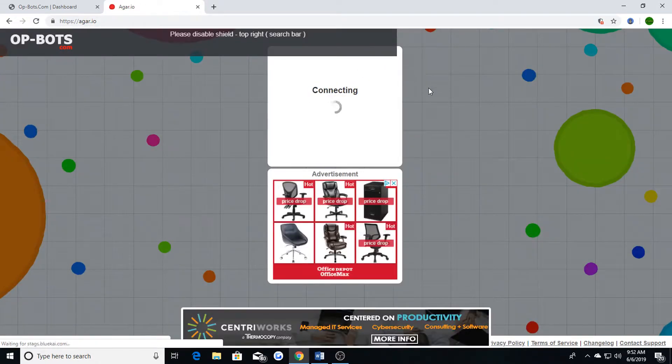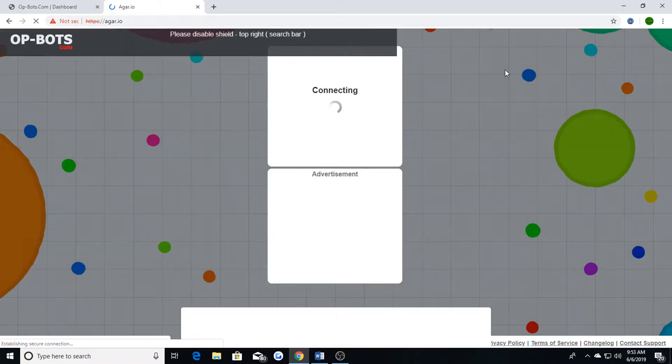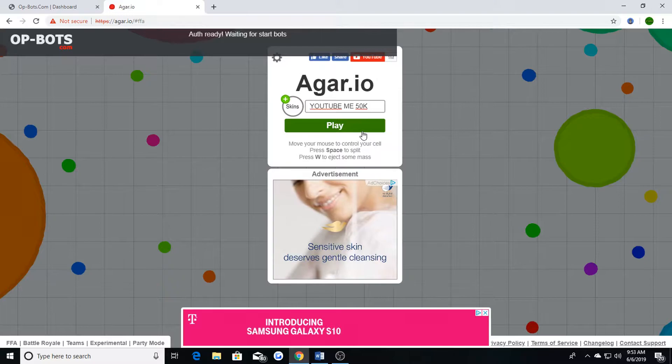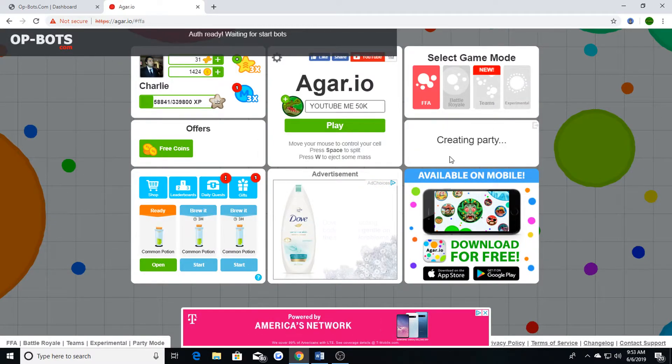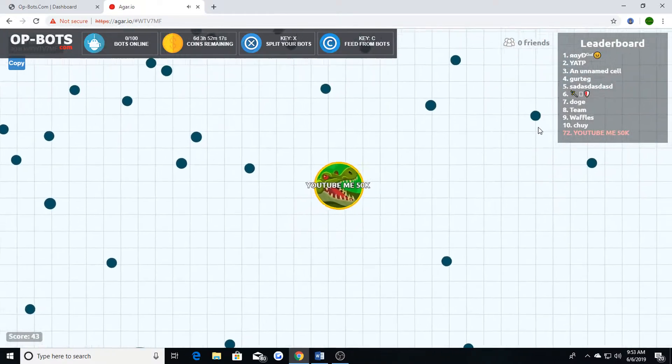I'm not sure if this happens with everybody, but every time it says I have to load unsafe scripts. If this pops up, make sure you click the little icon and hit 'load unsafe scripts' — if you don't, the bots will not appear. So wait till it's loaded, create a party, hit play, and wait for your bots to spawn in.